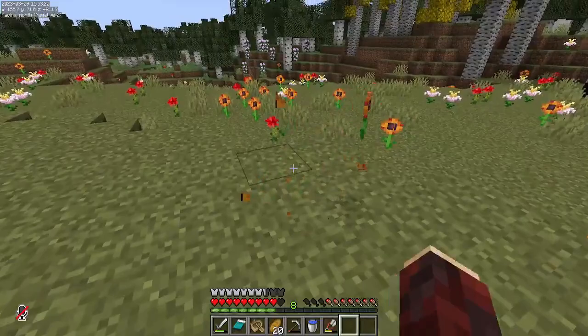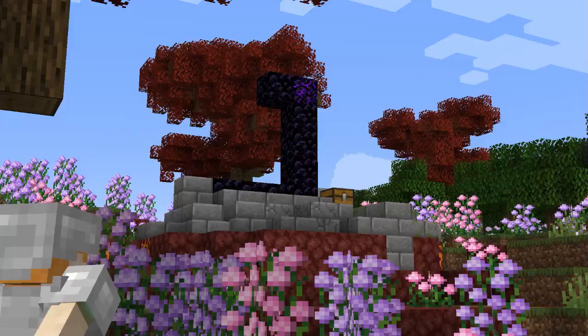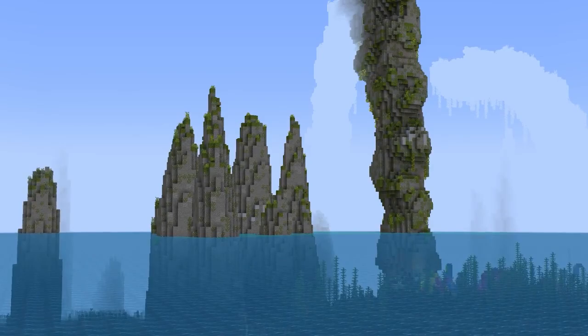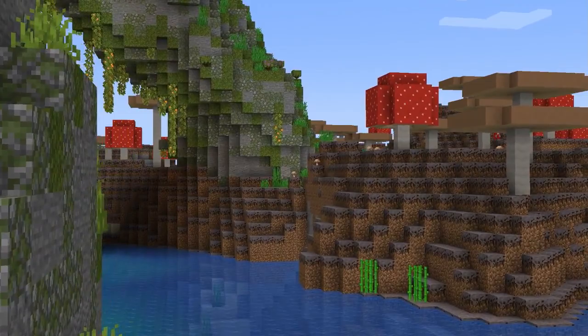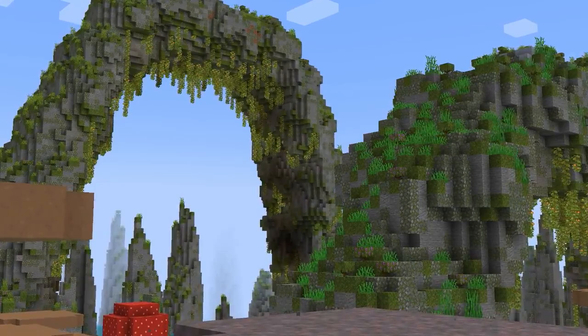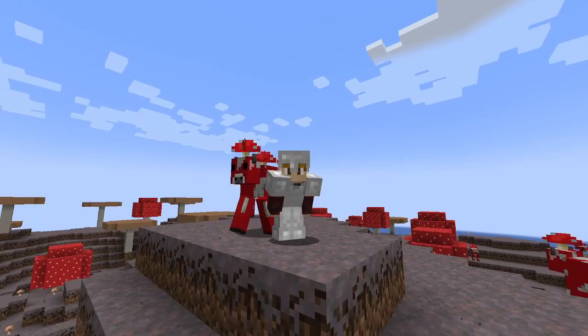Since we're running by here, we're going to grab some of these orange flowers because it's in the build I have planned for today's video. And here is our brand new home. Oh, my goodness, look at these incredible lush arches. There it is coming up in the distance. We are going to be starting our base here on the Mushroom Island. I am so thrilled — this is going to be absolutely amazing.